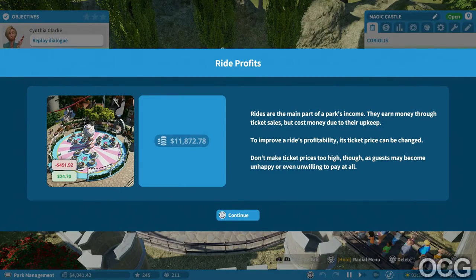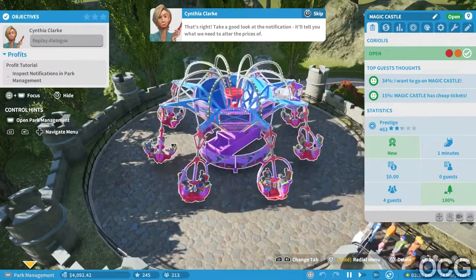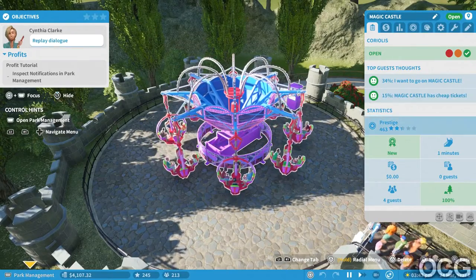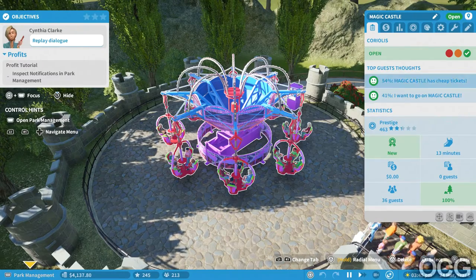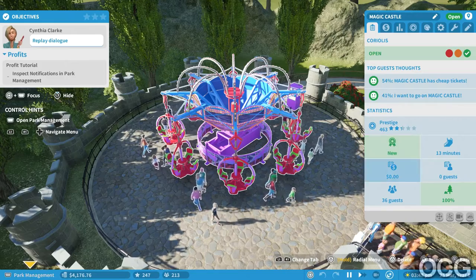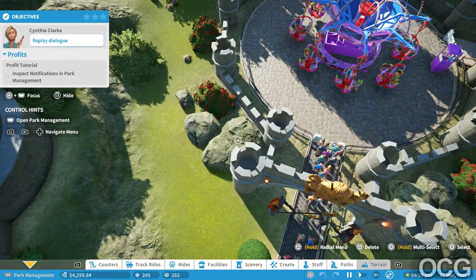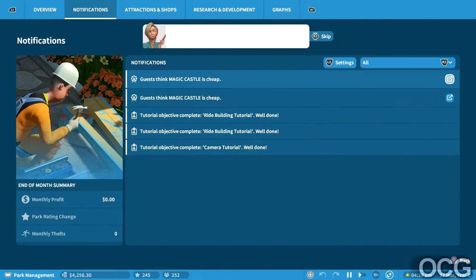Rides are the main part of the park income - they earn money through ticket sales but cost money due to upkeep. To improve a ride's profitability, its ticket price can be changed. Don't make the ticket price too high though, as guests might become unhappy or even unwilling to pay. Take a good look at the notification - it'll tell you what we need to alter. I've fixed the screen that was slightly too big so I couldn't see the park management. Let's have a look at notifications.